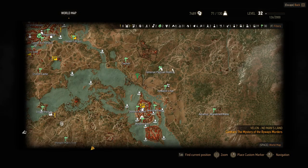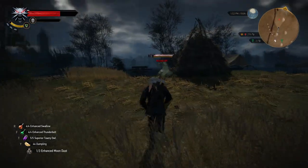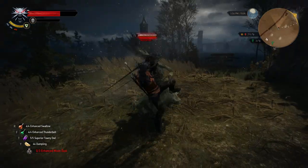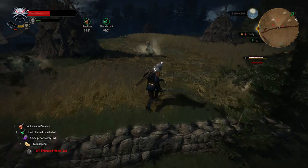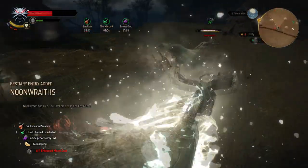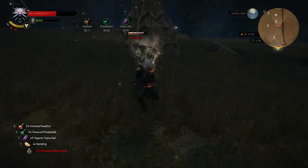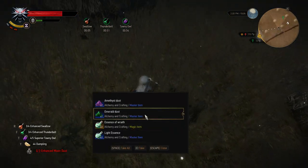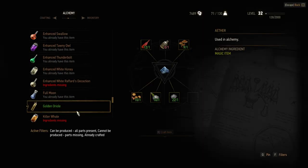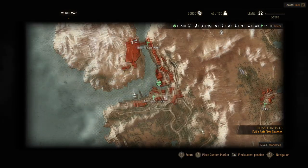Next I suggest you go to a specific point in Velen where at noon you will find a Noon Wraith. Killing this Noon Wraith is important because it will drop a Light Essence. A Light Essence is needed to create the Golden Aureole Potion. Normally Golden Aureole might not be that important, but since the first big difficult monster is Prince Toad, who uses a poisonous attack, it's very helpful to have this potion.